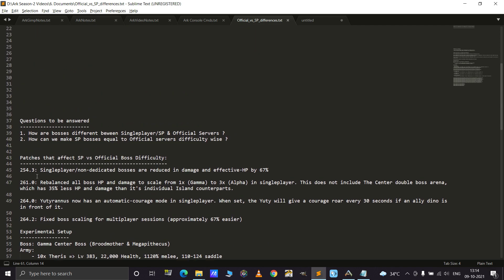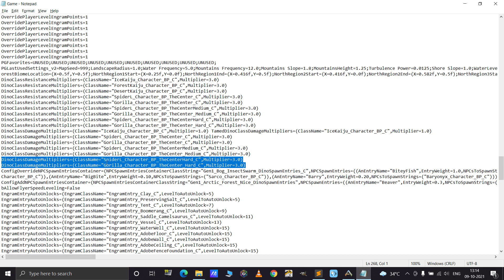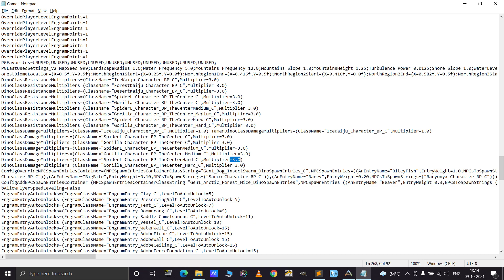Now let's come back. We have to make sure that this 67% reduction is completely removed. To do that, we go to the game.ini and set the Dino class damage multiplier for the Megapithecus and the Broodmother to 3x. This means they are going to do 3 times more damage to my Therizinosaurus, which negates the 67% reduction to their damage.